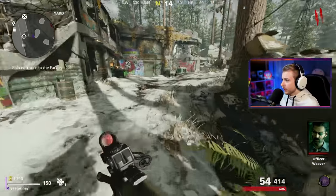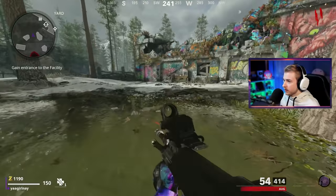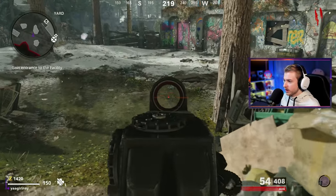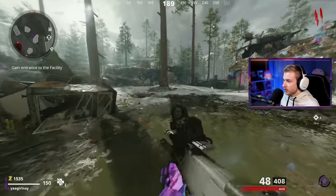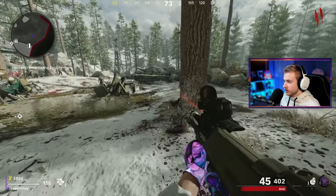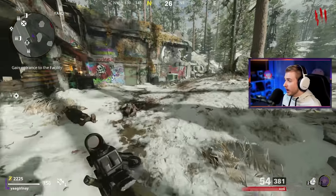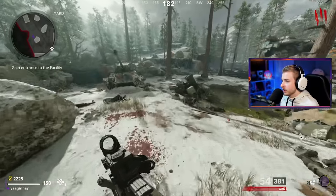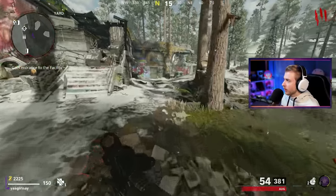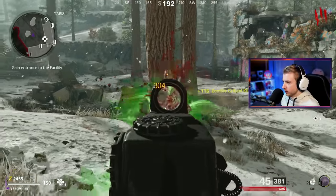I'm going to stick around in the first room until we have enough points to make it all the way down to power, probably about round four. I'm going to stick around until we get enough points, then we'll start doing some Easter egg steps. I'm not going to do all of them right away because we still have to grind a decent amount of camos. We might have to end up doing this Easter egg near round 40. I'm thinking of grinding camos near Speed Cola because I'm prone to going down in penthouse.